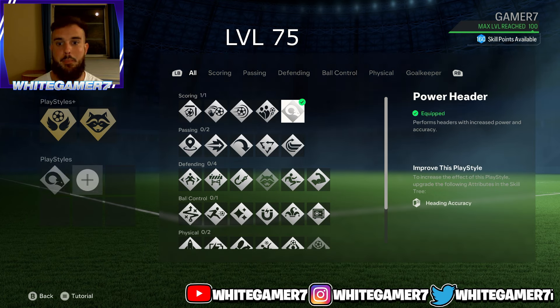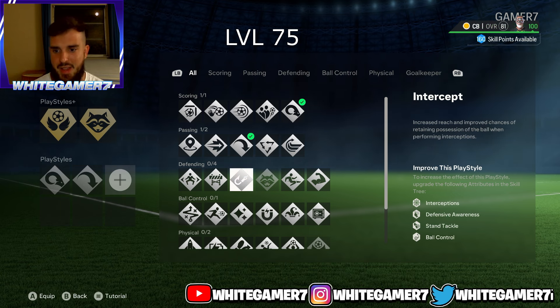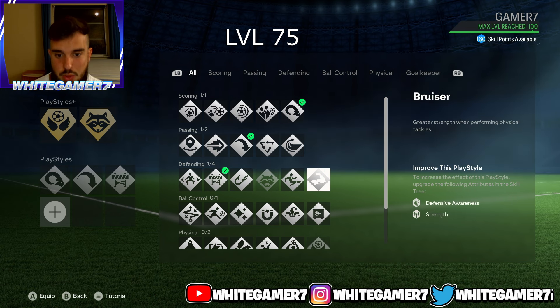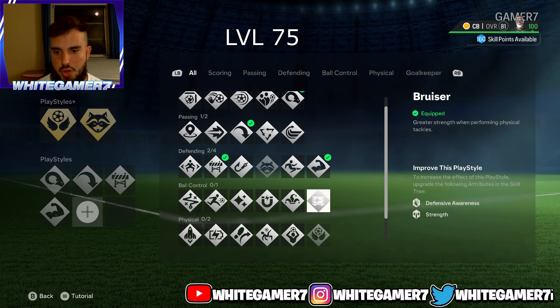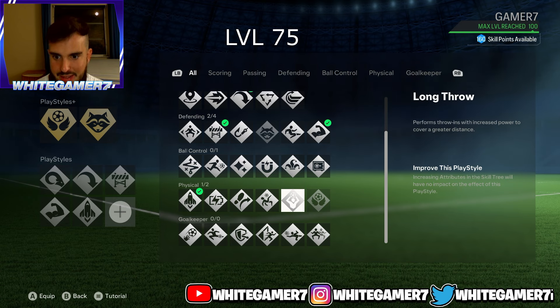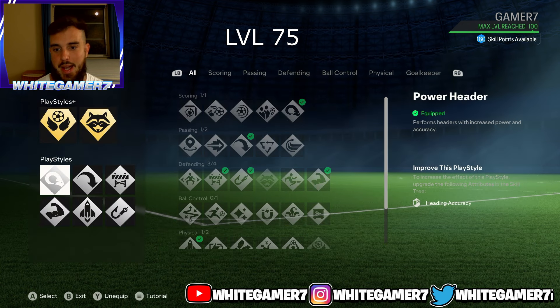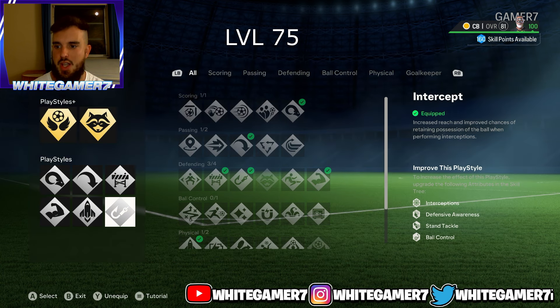For regular play styles at level 75: power header for accuracy and power on headers; long ball pass for finding wingers or players far up the pitch when nearby teammates are covered; block; bruiser for more physicality on standing tackles — very noticeable; quick step to allow your pro to accelerate quicker when tracking back; and intercept to allow your pro to intercept the ball much easier, locking onto it.